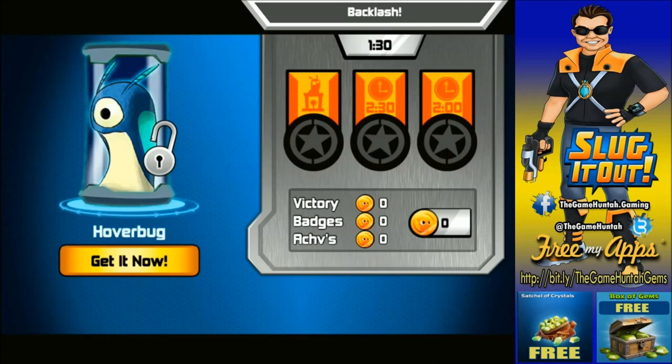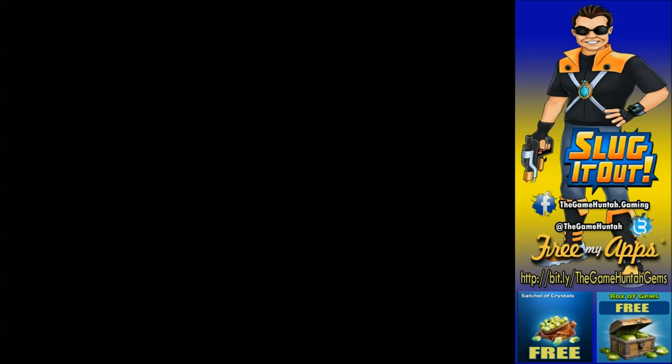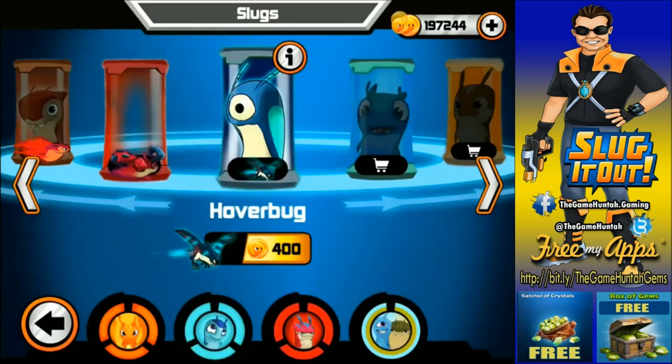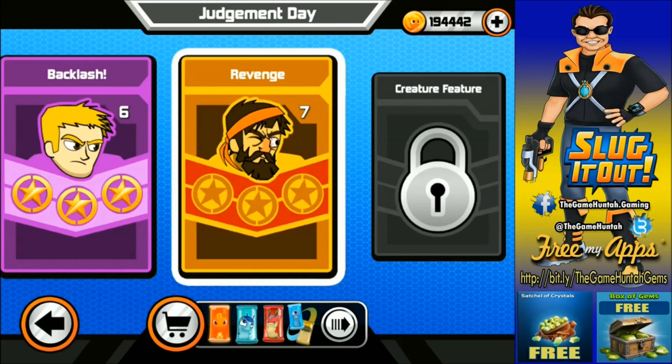Hover bug — nice! Never heard about this guy. The power of Air — Hover bug creates a wind tunnel that allows your slug to hit your opponent faster. I remember this guy — I had a fight against this one long time ago. Perfect, now we have it. This is going to be our slug for the next episode. Awesome! I haven't used any blaster boost or anything like that, so probably we can start using those in the future. But we'll be able to beat everybody from here just playing clean without using anything.